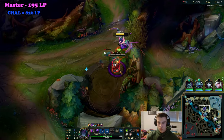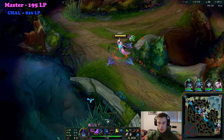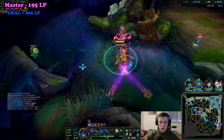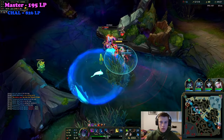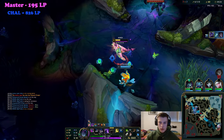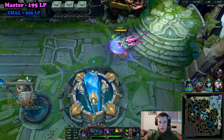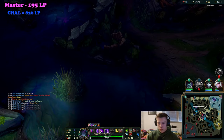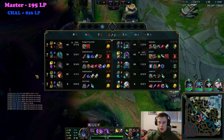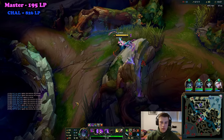Tip number four: waiting to use W until the enemy uses their dash or flash is very good. Here I wait with my W until I see Silas use his dash, so he can't dodge it when I actually use it. A lot of the time when you gank a lane, the enemy will wiggle around trying to predict your W — just keep autoing and Qing until they actually use their dash, then press W. Also make sure you Q while moving to save time, but be careful in the early game since your Q cooldown is around 15 seconds — don't spam it before ganks.